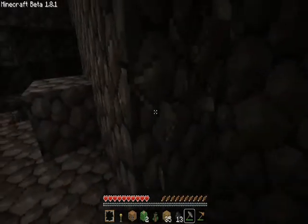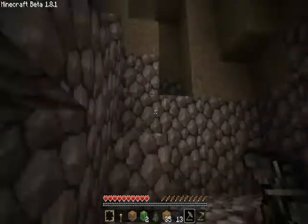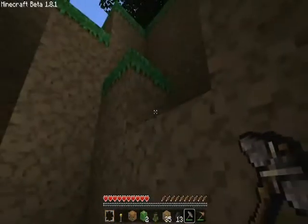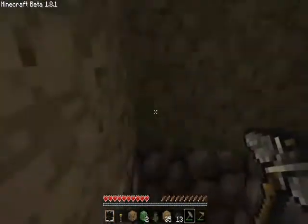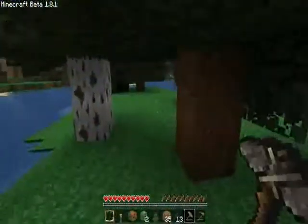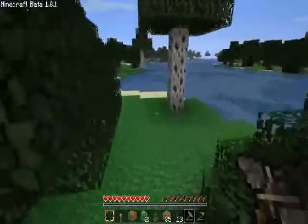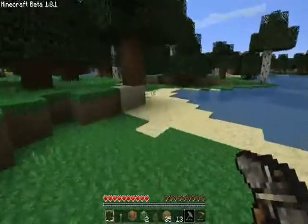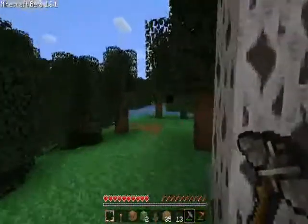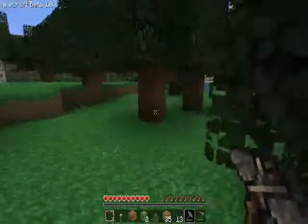With coal you can make torches, and with torches you can make the monsters go away — especially the one we should not really speak about. The Enderman — the one you stare at, then he kills you for staring at him. Even when you're so far away and you stare at him, he will get you. You can't do much about it, really.